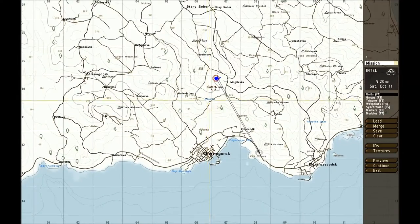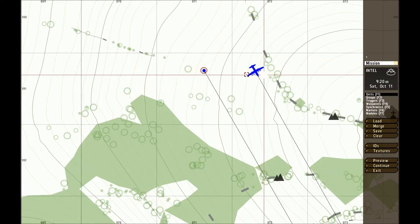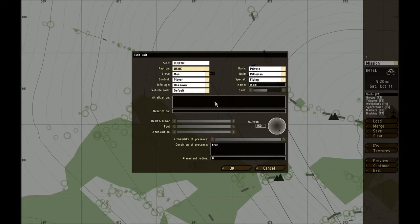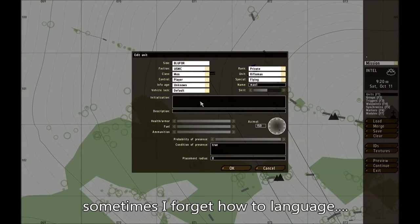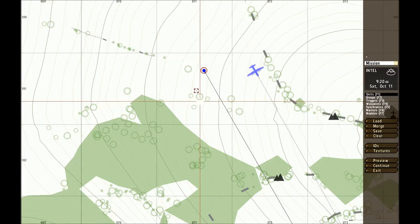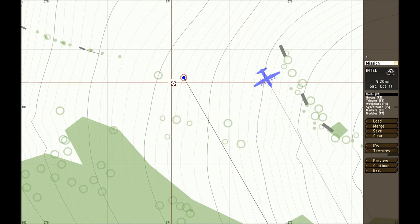Very important part I forgot: to make your guy spawn in the plane without having to group him to the plane, you're going to want to put a simple command in the rifleman's initialization field. This is where your simple names come in. You're going to want to put: moveInCargo plane1 - so make your guy spawn in Plane1.